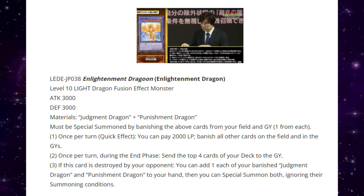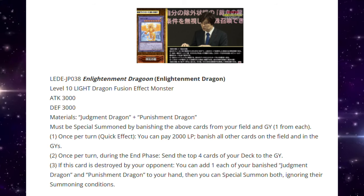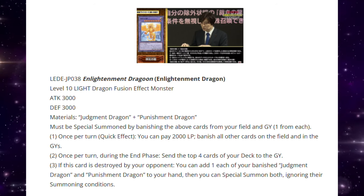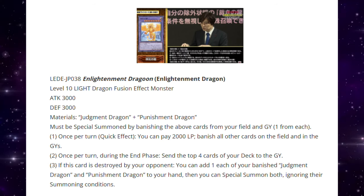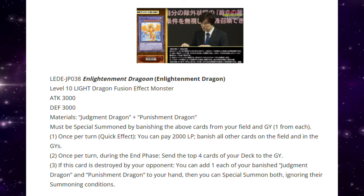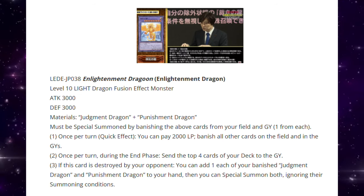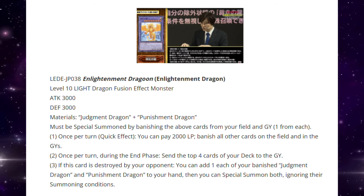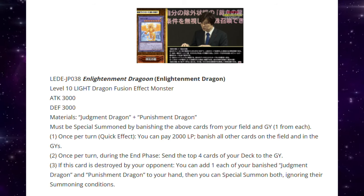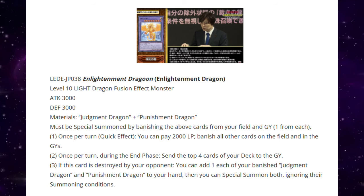This is Enlightenment Dragon — a Level 10 Light Dragon Fusion Effect monster, 3000 ATK and DEF. It's Judgment Dragon plus Punishment Dragon. Must be Special Summoned by banishing the above cards from your field and graveyard, one from each. Once per turn as a Quick Effect, you can pay 2000 Life Points to banish all other cards on the field and in the graveyards — what the hell! This thing is Demise, King of Armageddon on steroids. Once per turn, during the End Phase, send the top four cards of your deck to the graveyard. If this card is destroyed by your opponent, you can add one each of your banished Judgment Dragon and Punishment Dragon to your hand, then Special Summon both ignoring their summoning conditions. This card is insane!